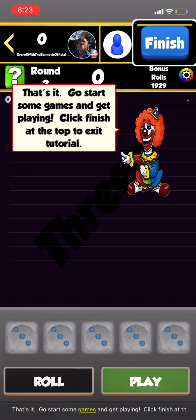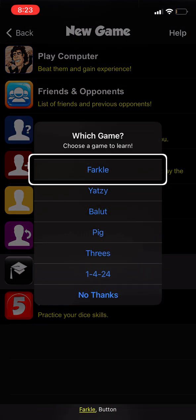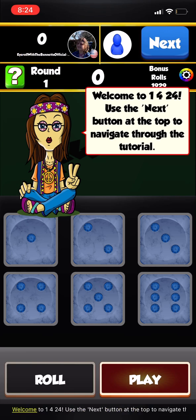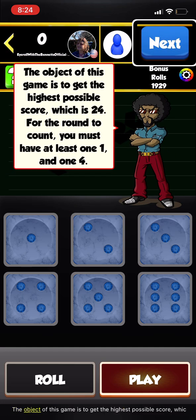That's it — go start some games and get playing! Back at tutorials, select the 1-4-24 game.